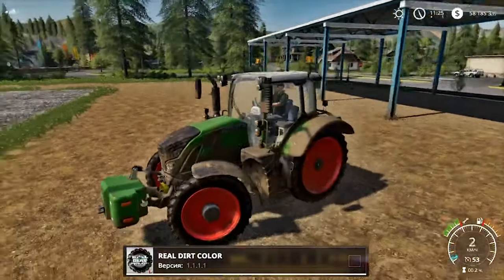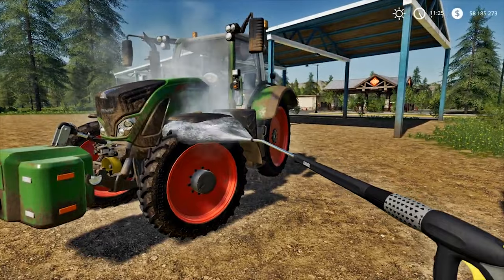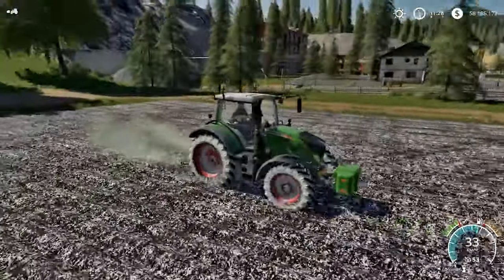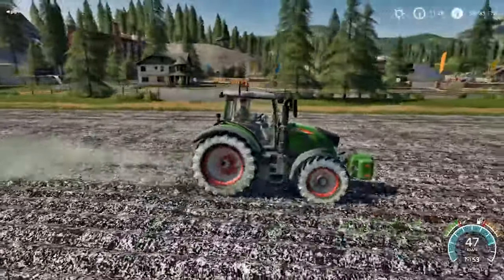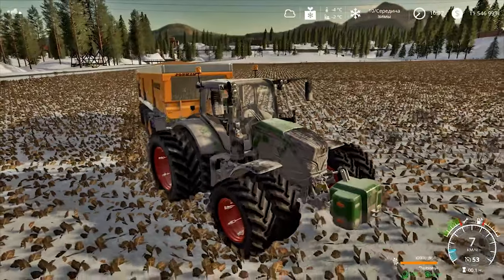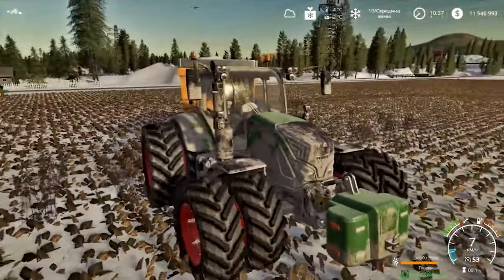Next mod: Real Dirt Color. Equipment in the game gets dirty – we can see that, and sometimes we wash it. But everything always gets dirty in the same way. This mod makes the wheels get dirty in the texture of the surface they're driving on. The lime fields show it best – a tractor riding on lime gets covered in lime. Driving on manure, it gets covered in manure. In winter seasons, it's covered in snow. It's a small, visual-only mod, but it adds realism to the game.